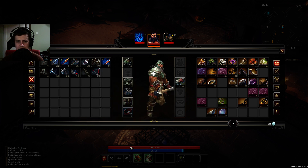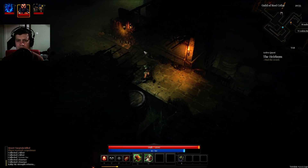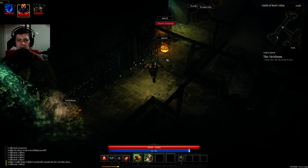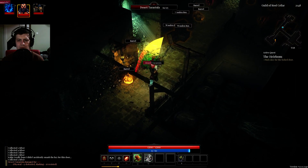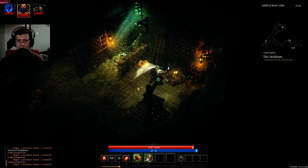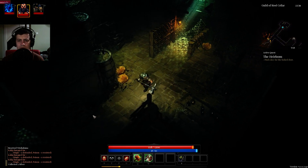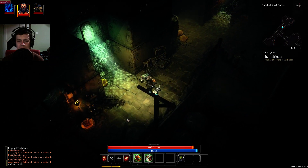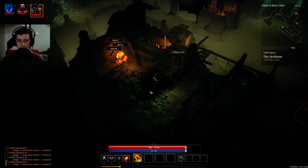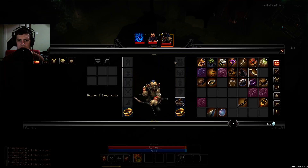Now I just have to find the queen. So let's see what quest — slay the apathic queen. Where do I need to find her? I guess she will pop up at some point during my quest because I don't think she's in the burial grounds, or is she? I don't know.